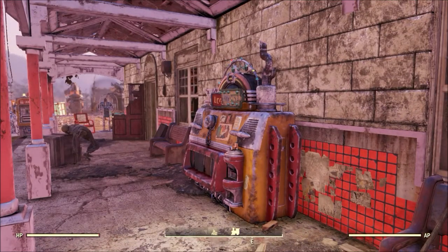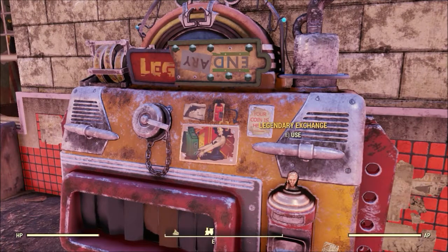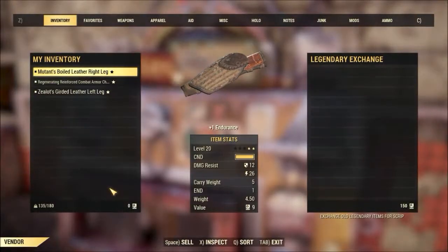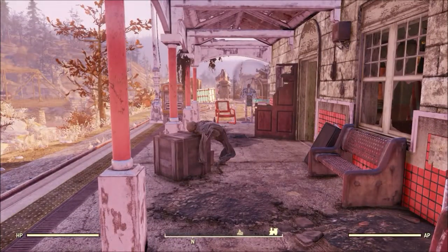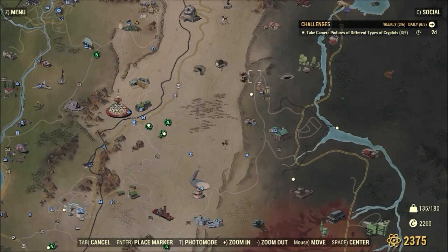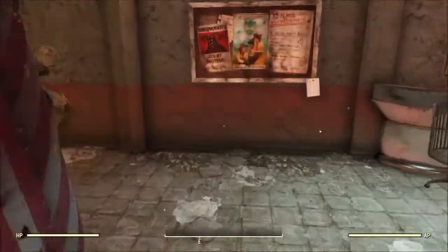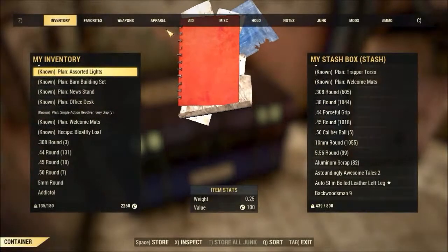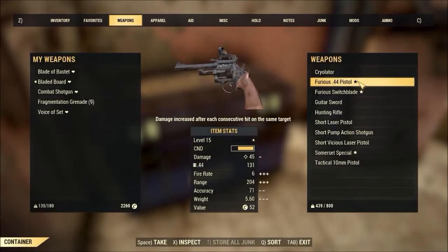We're actually looking directly at one of them — this is the legendary exchange machine. Here, you can take legendary items that you don't want and exchange them for Scrip, which is a currency you can use to trade in at a certain vendor located way over in the Mire. You may recall that we woke up there once after having tripped on Nukashine. We're not going to worry about going there just yet, but I think we have a couple things we're probably not going to use much anymore.